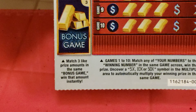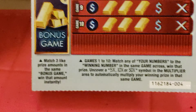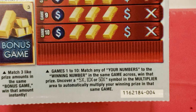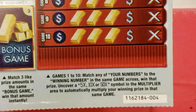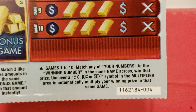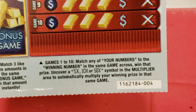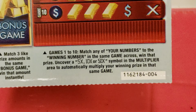In the bonus area, match three like prize amounts in the same bonus game to win that amount instantly. In the main play area, match any numbers to the winning number in the same game to win that prize. Uncover a 5x, 10x, or 50x symbol in the multiplier area to automatically multiply your winning prize in that same game. Here we go.